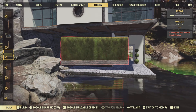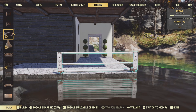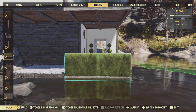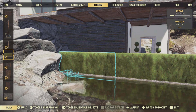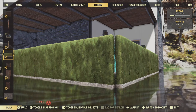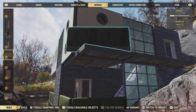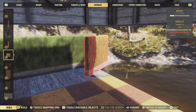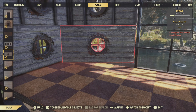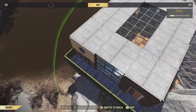Now for our final step before decorating the interior, we're going to put down some guardrails. Well, we're not going to use guardrails because these ones, which are the only half decent looking ones, don't fit on foundations very well. So we're going to use the hedges instead — it's literally a case of snapping them to the side of the foundation. We're going to place them down at the front here, and also on our little walkway at the back and the open corner. When you get to the walkway, you may have to take your half walls out, place down the hedge itself, burn that with a flamethrower trap, put your walls back in and then repair the hedge. But other than that, it's really, really straightforward.